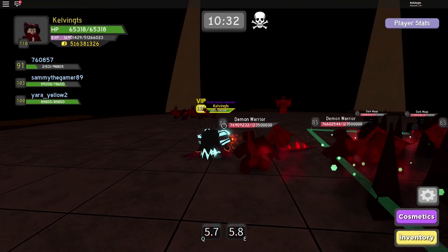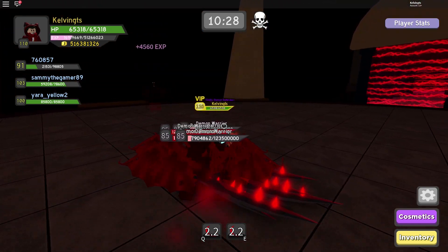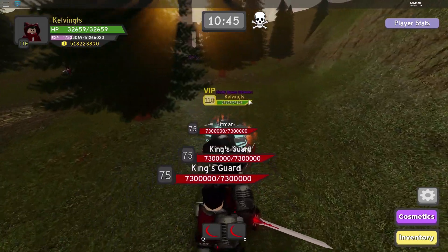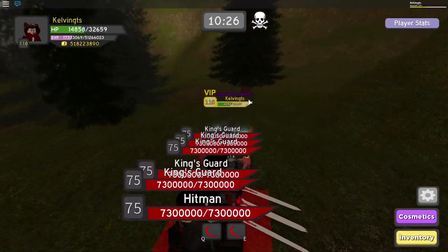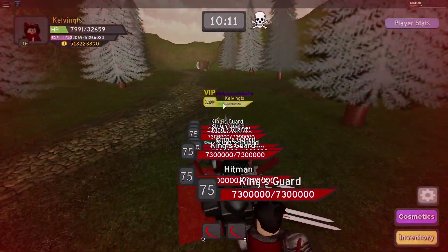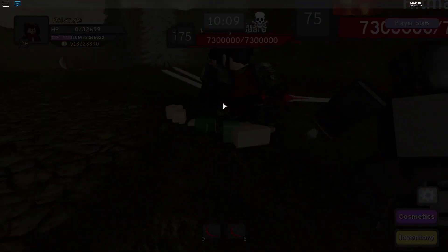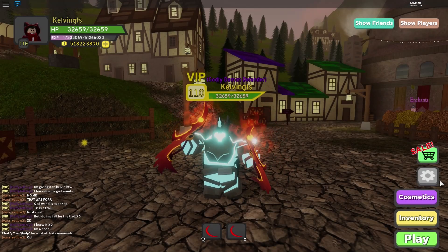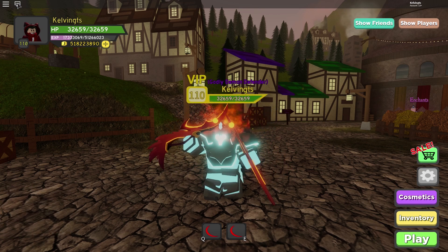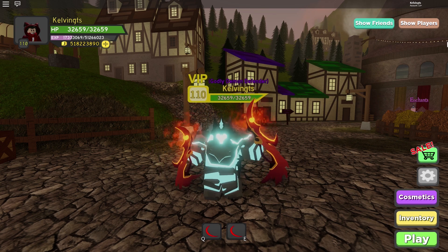Tip number four: do not keep jumping around when escaping from warrior mobs. There are mobs in certain dungeons that run really fast, and if you run in a straight line while jumping you can usually keep your distance. However, if you keep jumping up and down left and right, your speed slows down and the distance you travel is less, letting mobs catch up and eventually hurt you. So the tip here is to stop jumping around like a monkey.